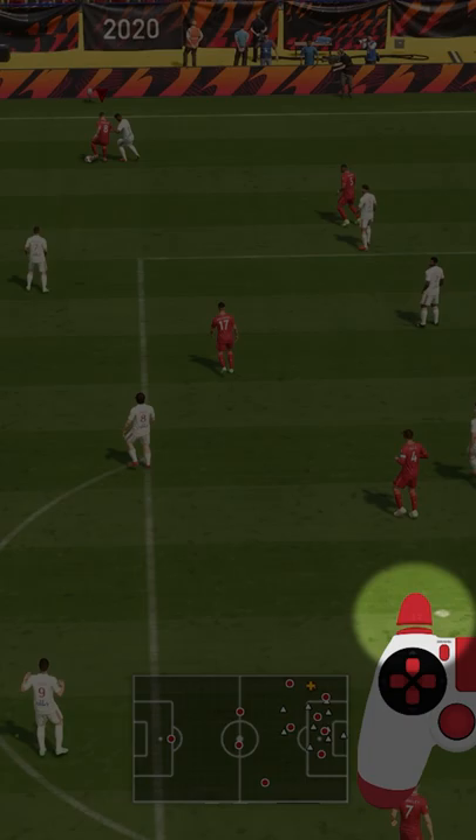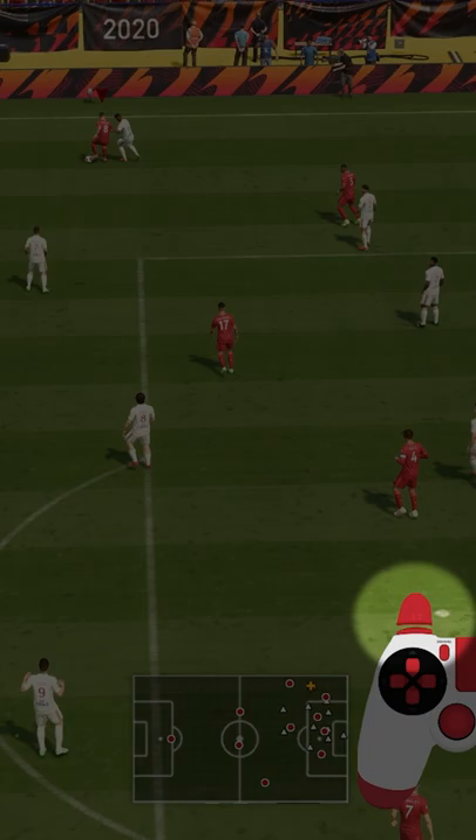Once the defender comes closer and starts to push you, you'll let go of both buttons — and there you have it. The defender won't be able to get the ball back. With this method you can score one early goal and then skip the rest of the match while doing something else. Enjoy your icons and packs.